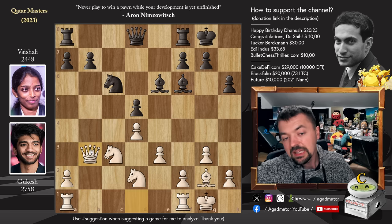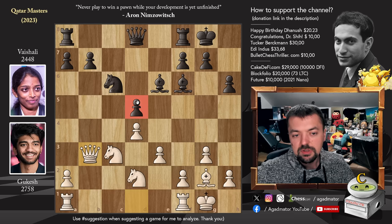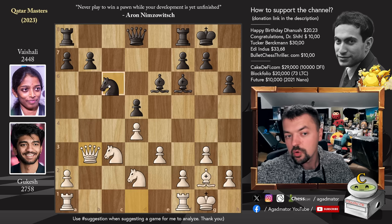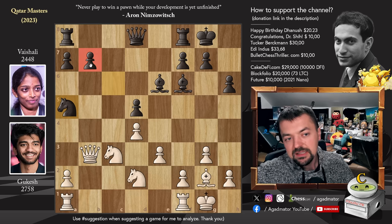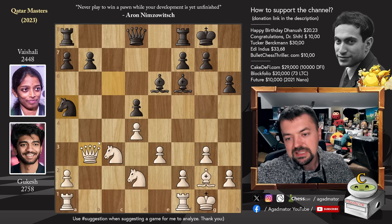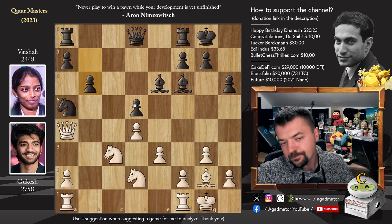Gukesh challenges the c4 pawn by playing pawn to b3. We have captures, captures. Now the real question is how to defend the d5 pawn — it's defended by the bishop and by the queen, but it's attacked by the knight, by the bishop, and by the queen. Vaishali has to figure this out as her b7 pawn is also hanging. She handles all of it by playing knight to a5, which defends the b7 pawn and also takes away the b3 and c4 squares from the white queen. So the white queen now has to step back — but b6 will defend the knight, and d5 is sufficiently defended.